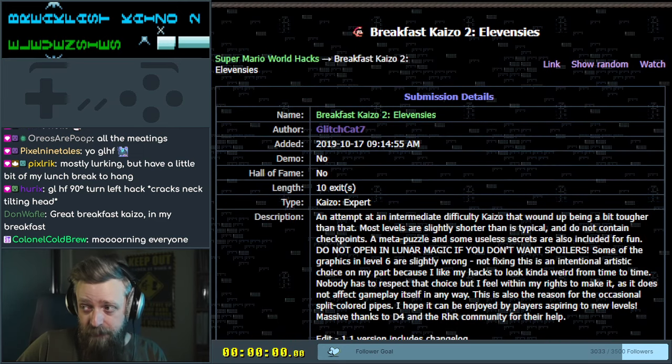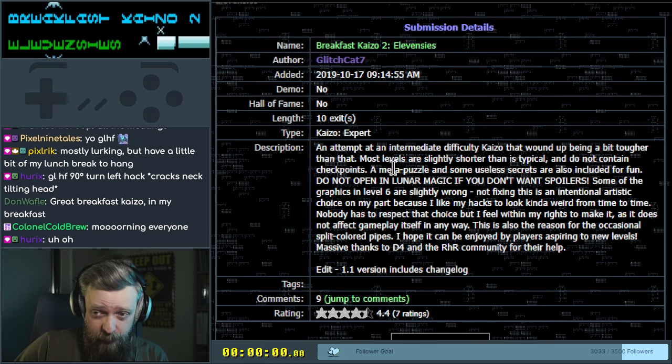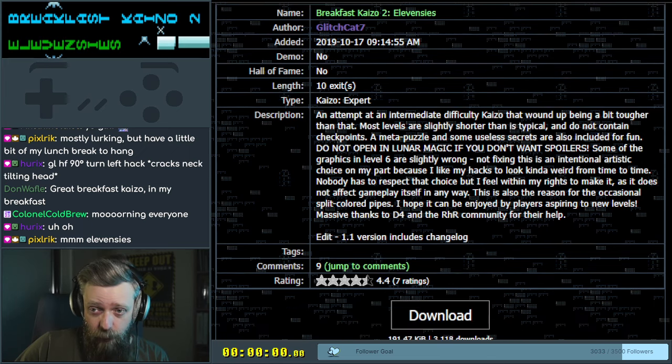It's Breakfast Kaiser World 2, Elevenzies. It's also by Glitchcat and it's a 10 exit expert. It was an attempt at an intermediate difficulty Kaiser that wound up being a bit tougher. Most levels are shorter and don't contain checkpoints. There's a meta puzzle and some useless secrets included for fun. Some graphics in level 6 are wrong, but it's intentional. I hope it can be enjoyed by players aspiring to new levels playing on 1.1.